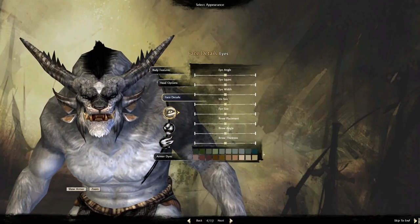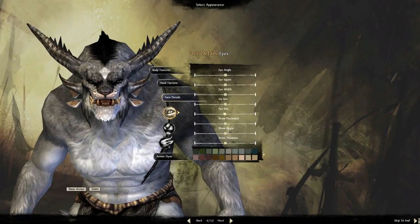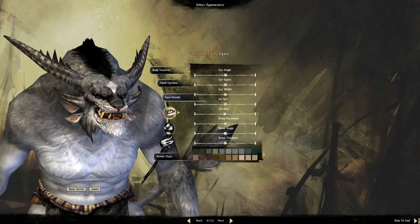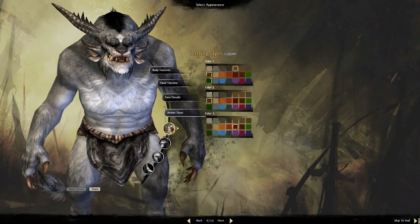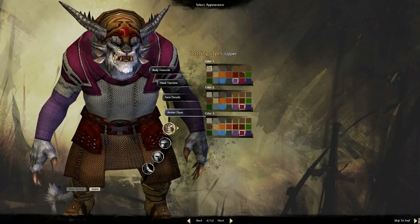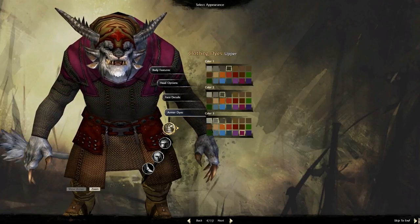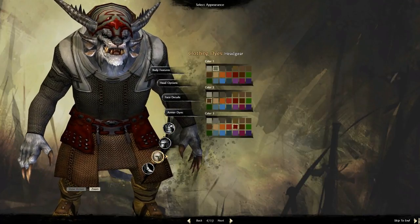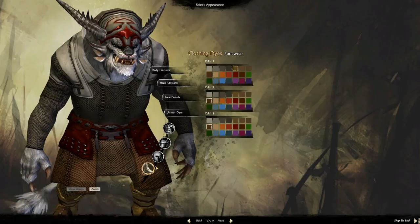When you get to the face, this is where you can really start having fun with the sliders — though I gotta admit, I'm not a slider fan. I always find that the middle point looks the best; anything too far right or left ends up looking like a caricature. You can choose your muzzle, nose, and customize your ears. And then finally, your armor dyes — so with your armor on, you can choose how you look. Let's make our guy look kind of cool with purple. You can also customize headgear and even footwear, and zoom in and out.